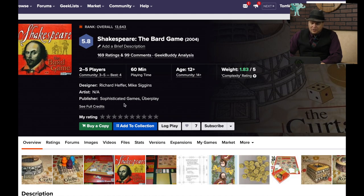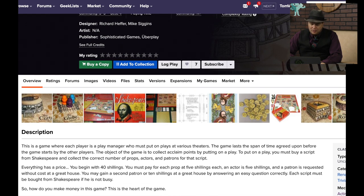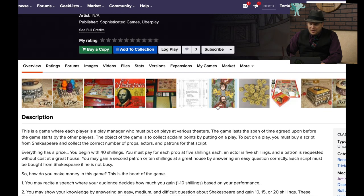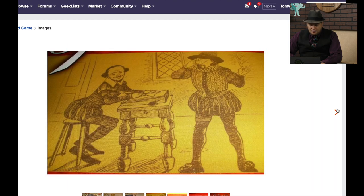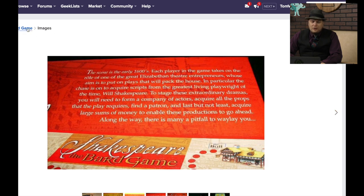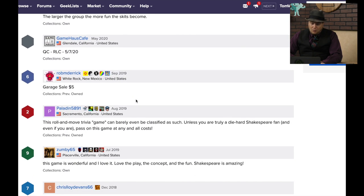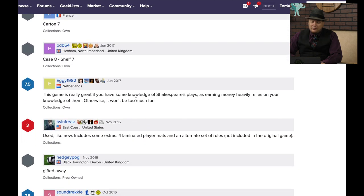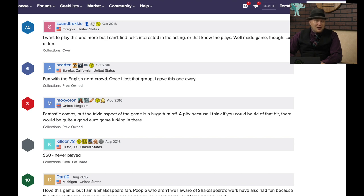Shakespeare the Bard Game came out in 2004. Mike Siggins is one of the designers, published by Uber Play. I remember seeing this game when it came out — 16 years ago. You're trying to make money, you may recite a speech, you can busk. The Shakespearean theme I'm pretty pumped about. I was wondering why it's ranked so low, so checking the comments: it's a roll-and-move trivia game. This game is really great if you have knowledge of Shakespeare's plays, as earning money heavily relies on that. That would explain why it's rated low — if you like Shakespeare you'll like it, otherwise not.